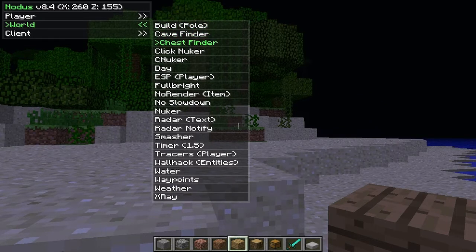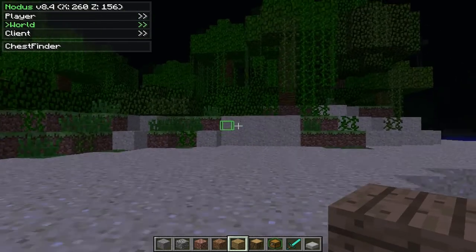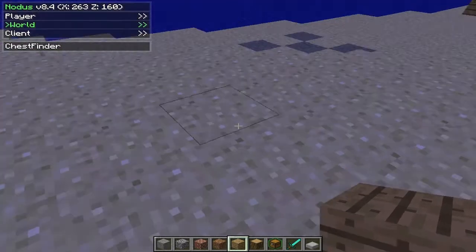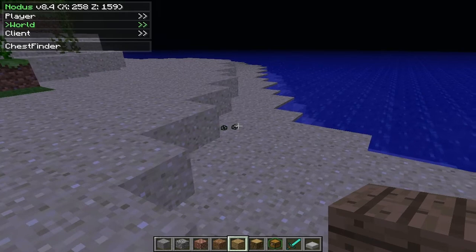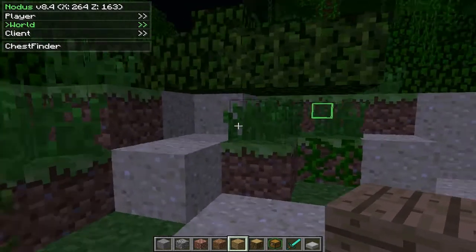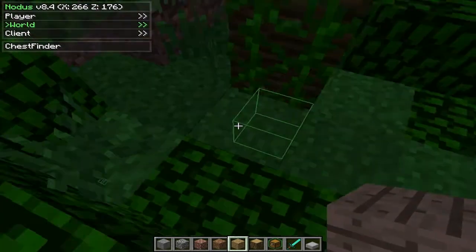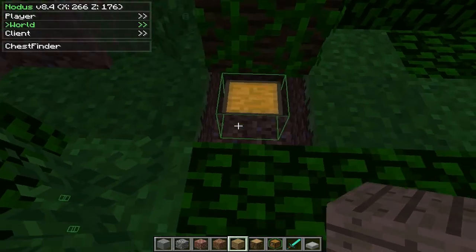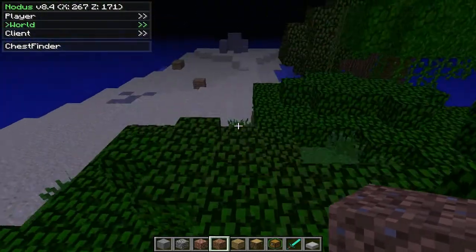There's chest-finder, which is probably one of the most useful things. As you can see, there's a chest over there. Say you're trying to grief somebody — all you have to do is walk around and you can see chests really far away. That's probably a mob spawner in an ocean somewhere. You can just be walking around and spot a chest, break down to it, and there's stuff inside. It's really easy to find people's hidden houses with that.